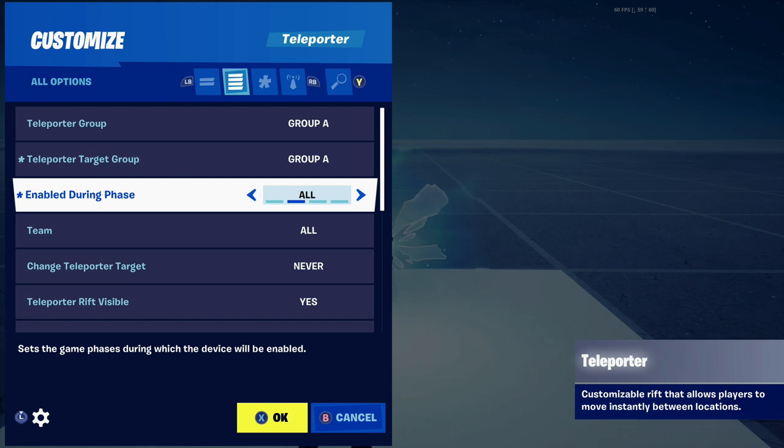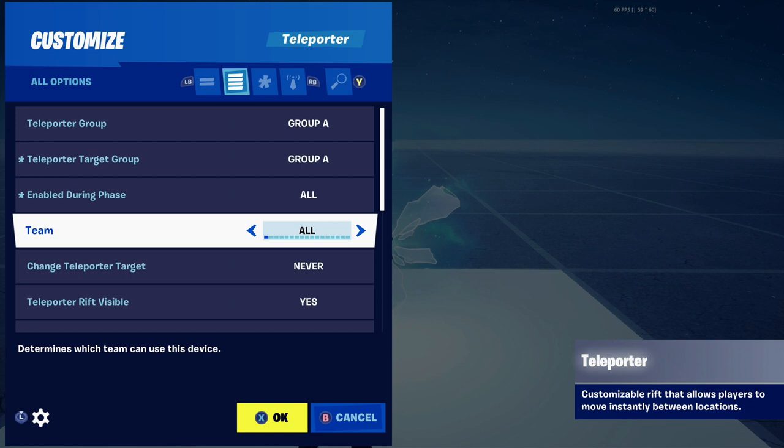Let's go through the rest of the settings. Enable during phase: all. I like it on all because you can see it even in the pregame lobby. All is always safe. You can also make it team-based — team one, team two, team three. I like to leave that at all as well unless you want to create team-specific teleporters.